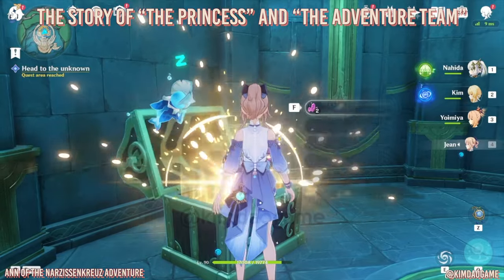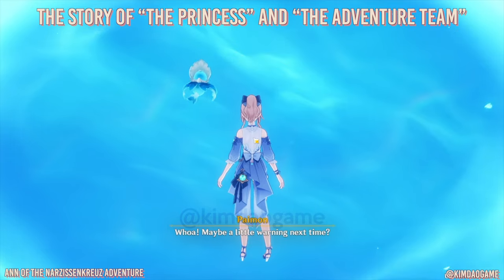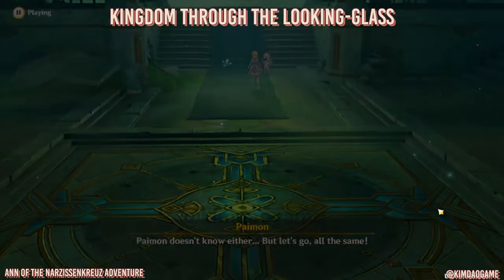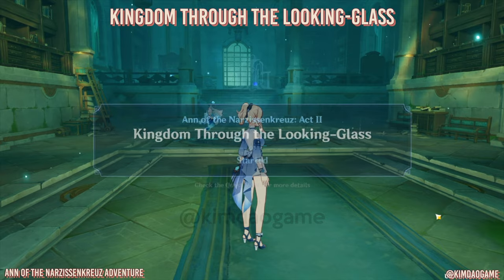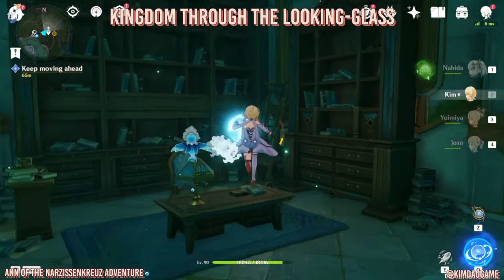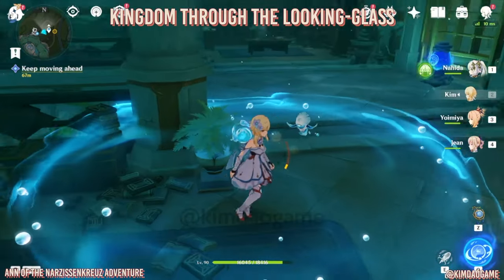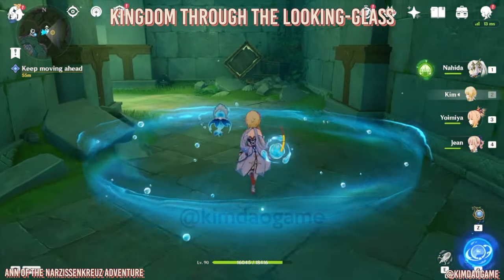Once you are at the top, there is a precious chest that has spawned right next to you - grab that. Then we're going to enter this mirror thing, we're going to be warped, and this is the next part of the quest: Kingdom Through the Looking Glass. First, go and grab the hydrogranate and bring them all to this mechanism. Once activated, we can enter the room.